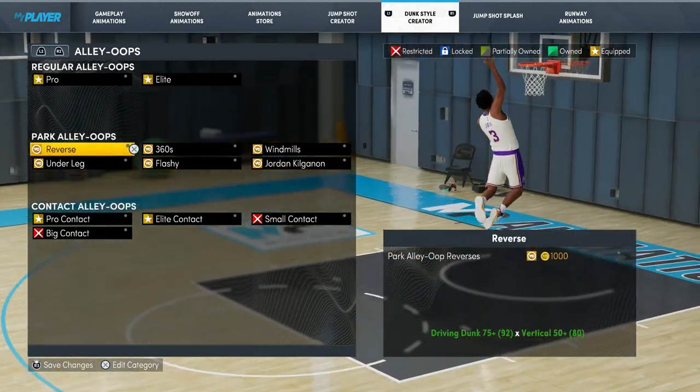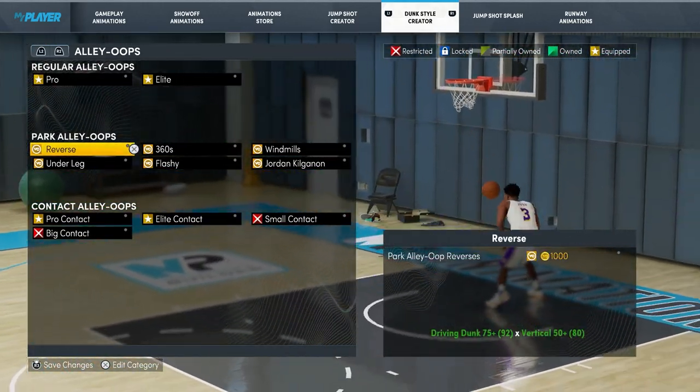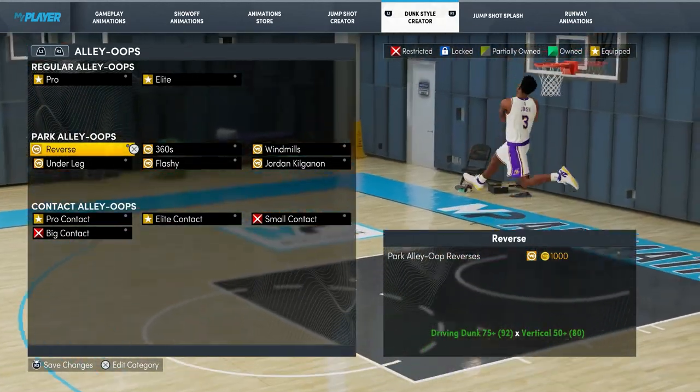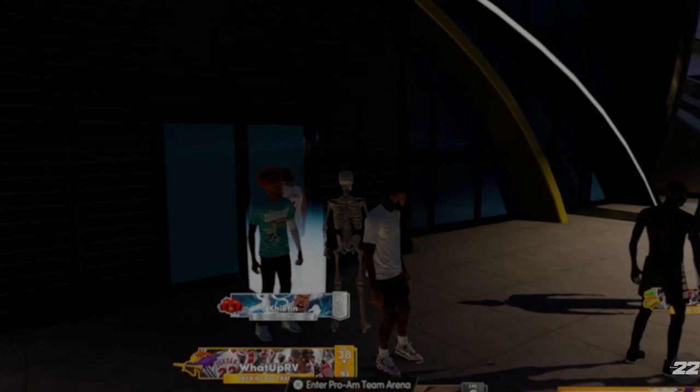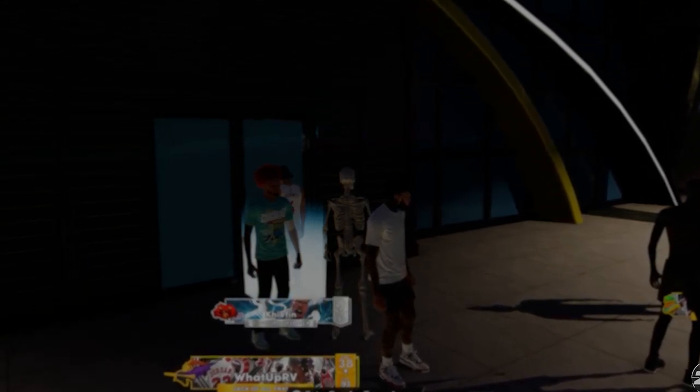Also make sure you guys buy the alley-oop packages, because when people throw you lobs you'll get way better animations. For the park alley-oops, you can equip them — they look really nice and they're really flashy — but I feel like they get blocked a lot, so that's why I don't have any of them.